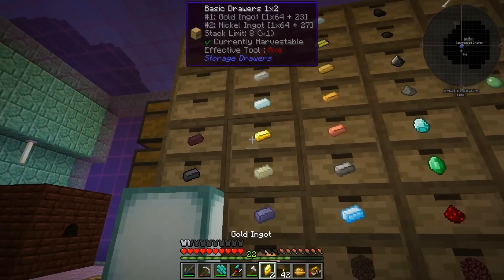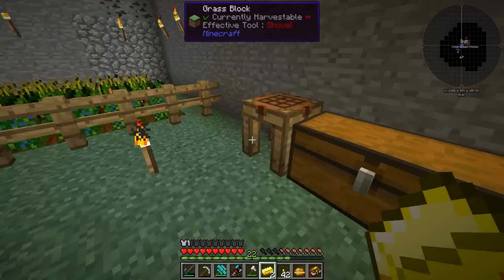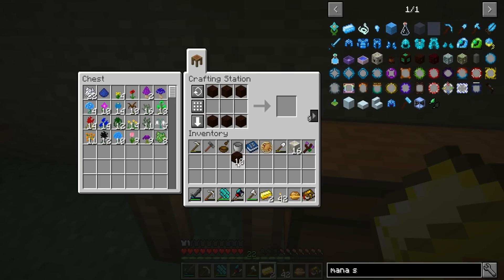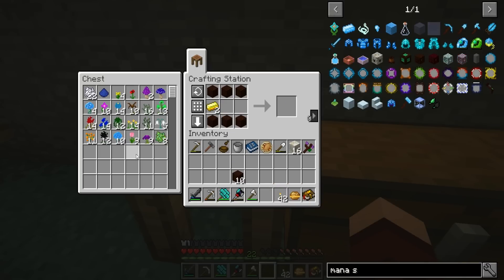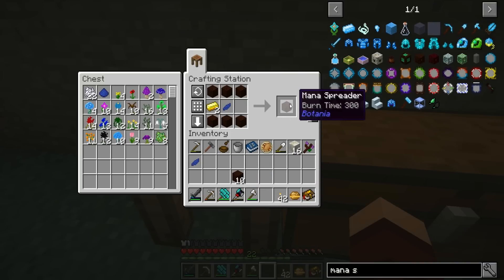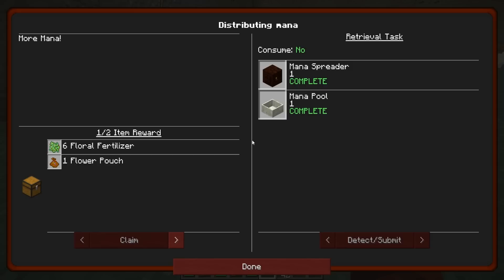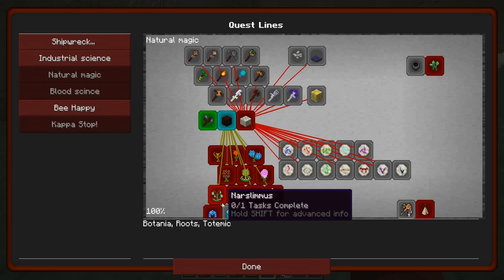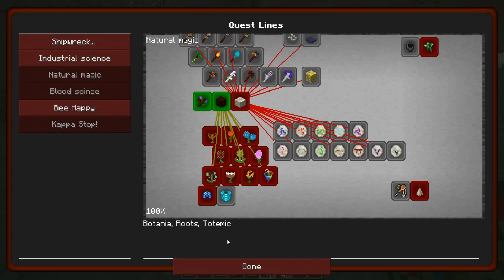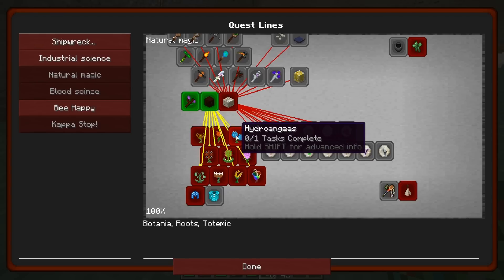Why don't I grab two? All right, let's head down. We're going to do that and that and then this - we've got ourselves a mana spreader, good. Then we're going to make ourselves a mana pool. We're going to get notifications telling us we got it done. That really opened up a lot of stuff - endo flames, thermal lilies, hydrangeas...